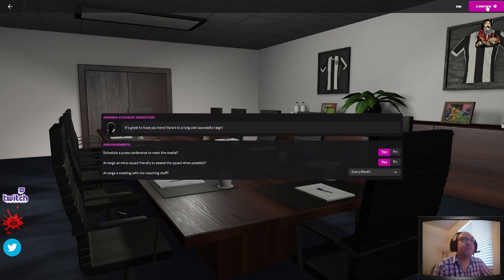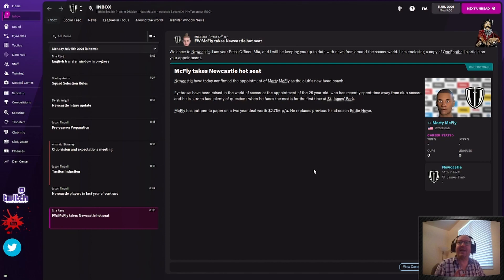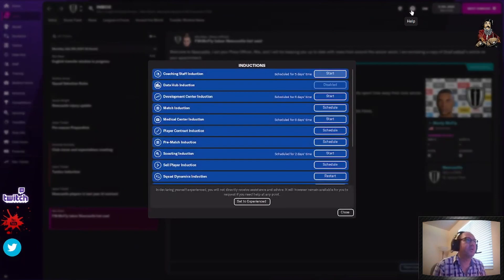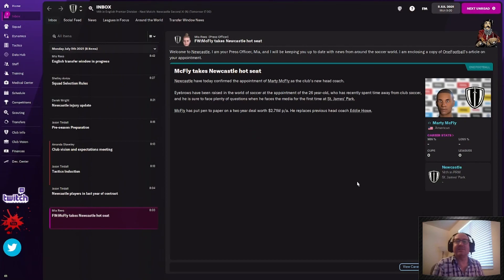We're going to set it every month and then hit Confirm. Now, Marty McFly, Newcastle, default save name — I'm just going to leave it as that. And this is day one. Here is where you really want to go into it. Go through all your inbox items. But before I do that, I'm going to show you how to turn off those help things. Go to Help, set yourself to experienced. This action cannot be reversed — yes. Then close. It's never going to prompt that to you ever again when you start a game.